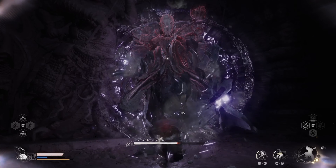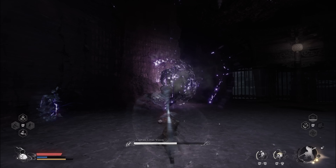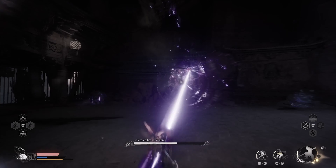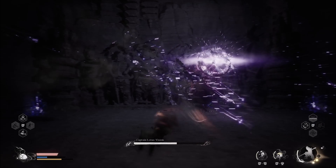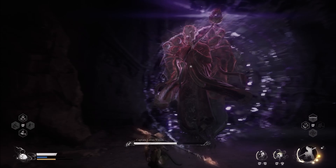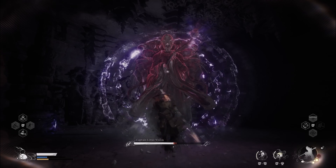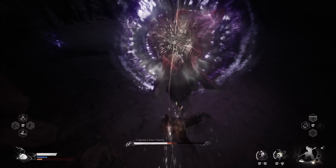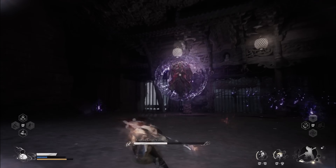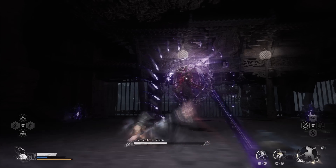As the fight goes on, he starts to teleport more and more frequently, leaving this dust or mist that inflicts damage behind. In this phase, attack less and focus more on dodging as his attacks become more aggressive. Eventually you'll get a window of opportunity to attack him — this is a perfect time to hit him with some light attacks following up with a Skyfall Strike. Seems to be very effective against him.